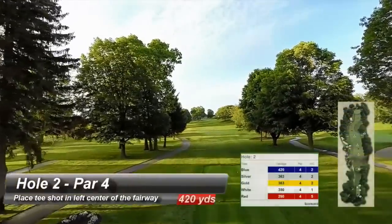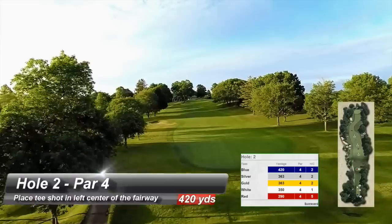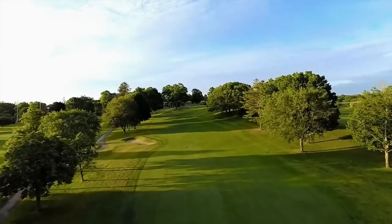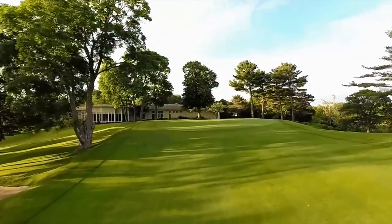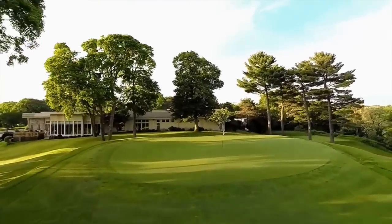A classic uphill par four requires a well-placed tee shot in left center of the fairway, avoiding the bunker on the left. The second shot is blind, requiring an additional club and a half longer than yardage indicates. The green slopes severely from right to left and back to front. A two-putt par is an outstanding score on this difficult hole.